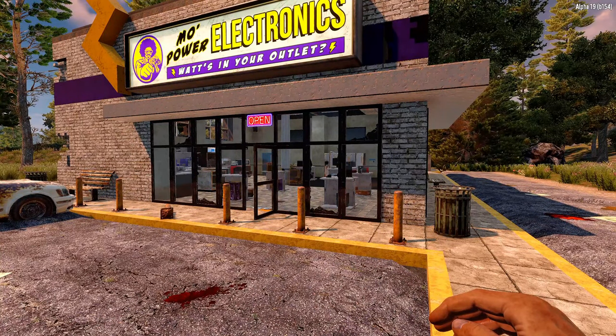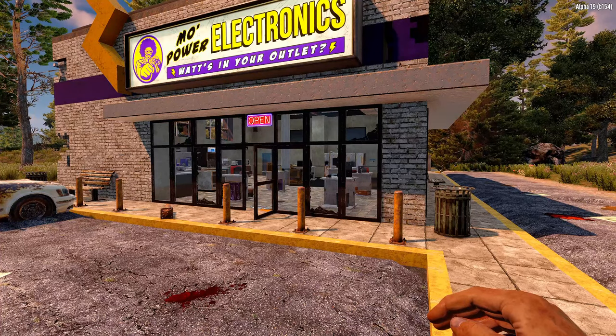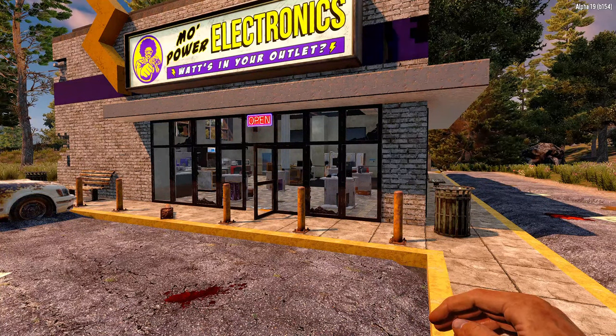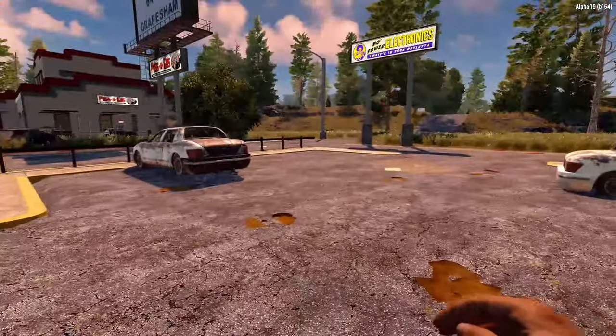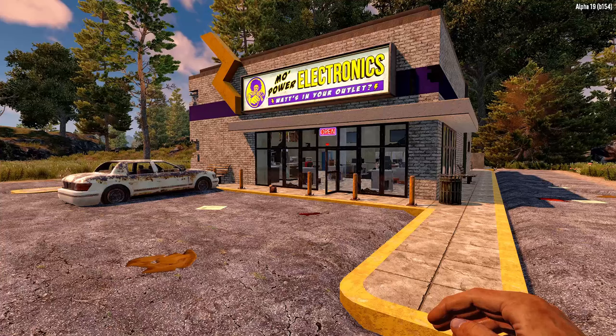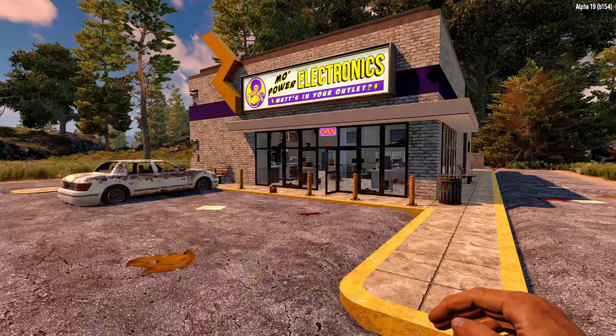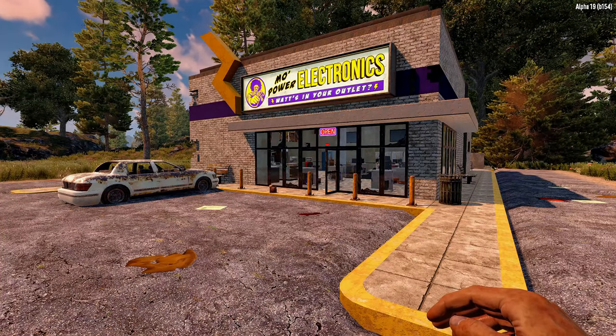There's finally an electronic store — important for those trying to scavenge for electrical resources. That's about it; I don't want to spoil more. Go install Alpha 19 Experimental, try it out, have some fun, and come back and let me know what your initial impressions are. See you next time.